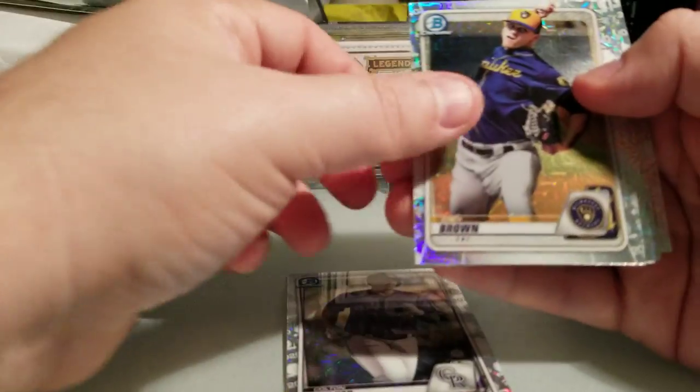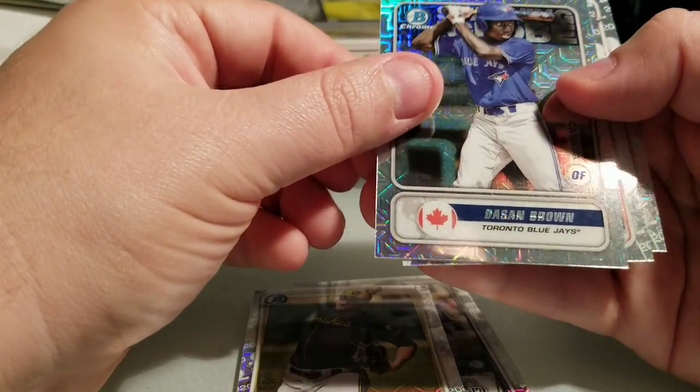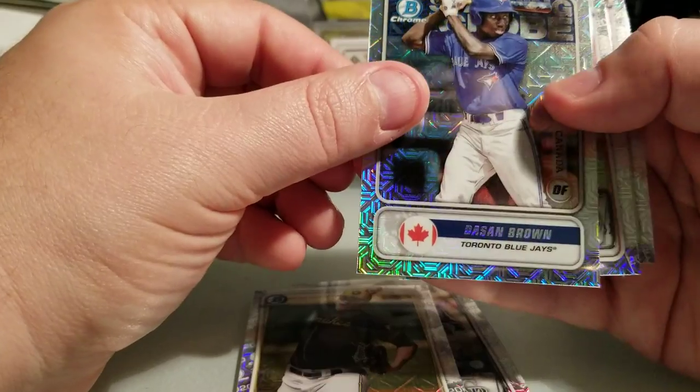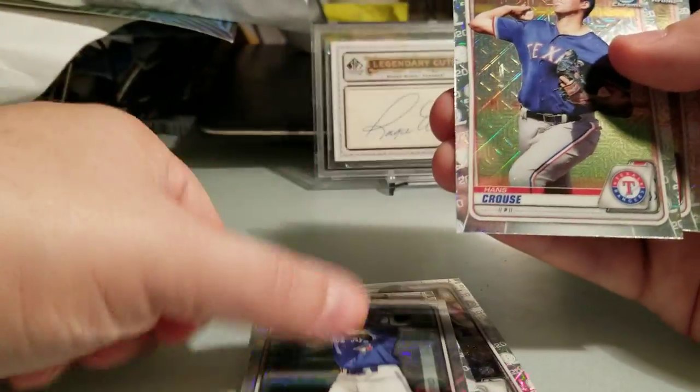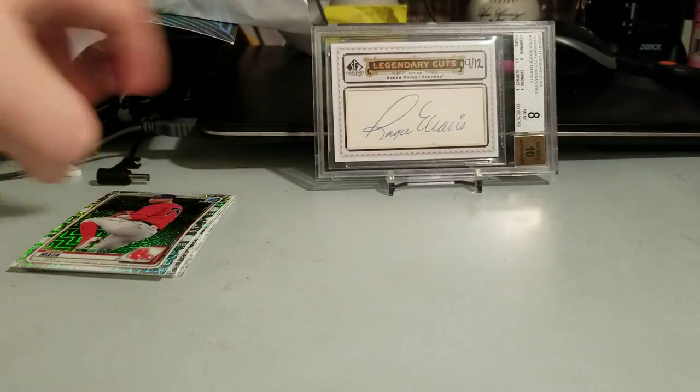Pack one: Colton Welker, Zach Brown, a signed Brown, Hans Krause, and Brian Mata — nothing in pack one.